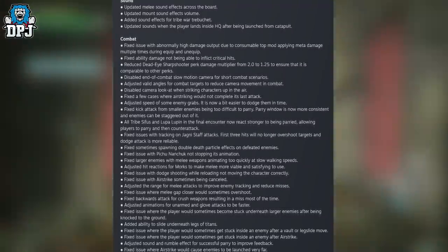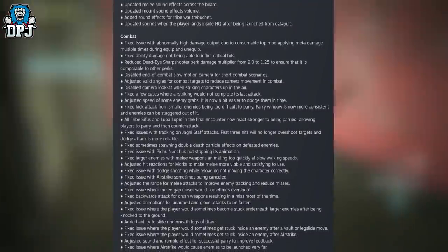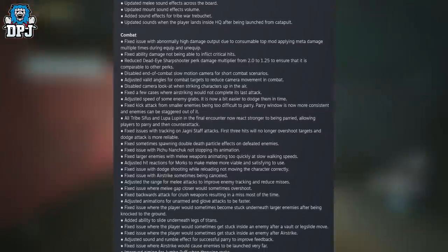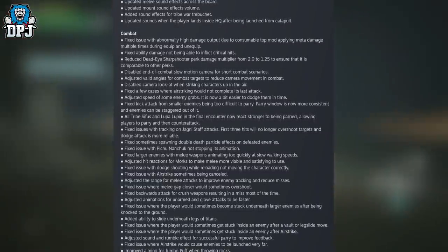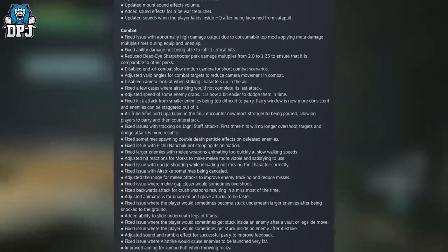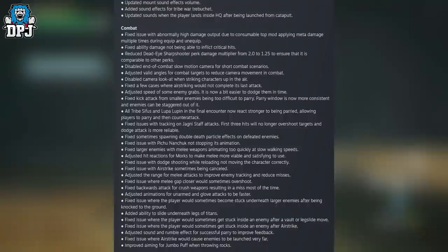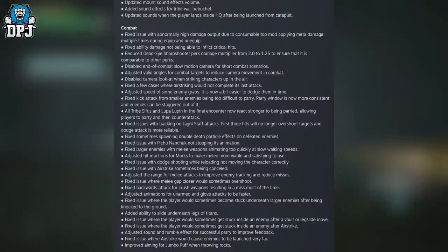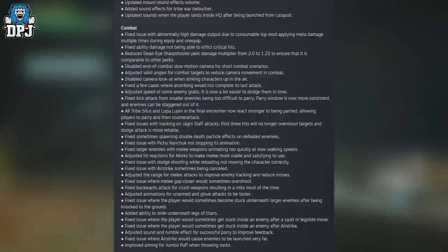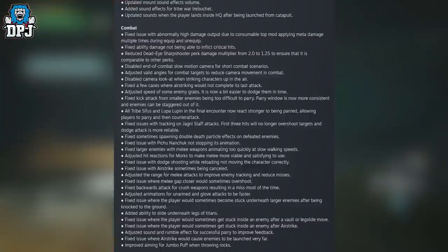Fixed melee gap closer sometimes overshooting; fixed backwards attack for crush weapons resulting in a miss most of the time; adjusted animations for unarmed angle of attacks to be faster; fixed issue where the player would sometimes become stuck underneath large enemies after being knocked to the ground; added ability to slide underneath legs of Titans; fixed issue where the player would sometimes get stuck inside an enemy after a vault or long slide move or after an airstrike; adjusted the sound and rumble effect for successful parry to improve feedback; fixed issue where airstrike would cause enemies to be launched very far; improved aiming for Jumbo Puff when throwing rocks.